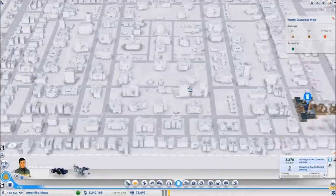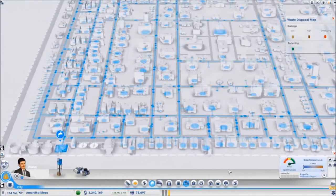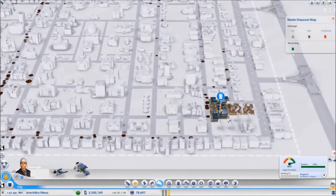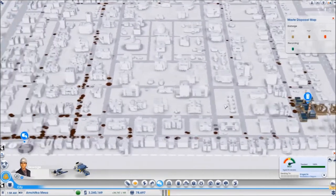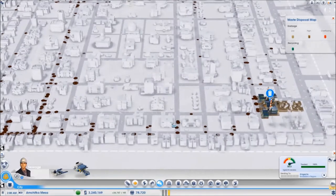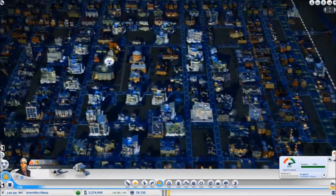Now bear in mind that the utilities — the garbage dump, the water and the sewage — are not going to be in this city in my actual region. I just had to place them here because I didn't have any other cities for them to buy these utilities from, so they are not going to be in my actual city.